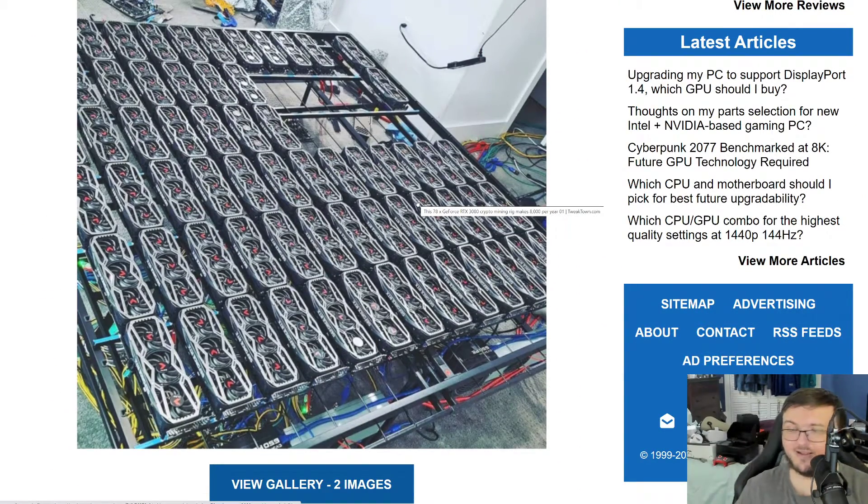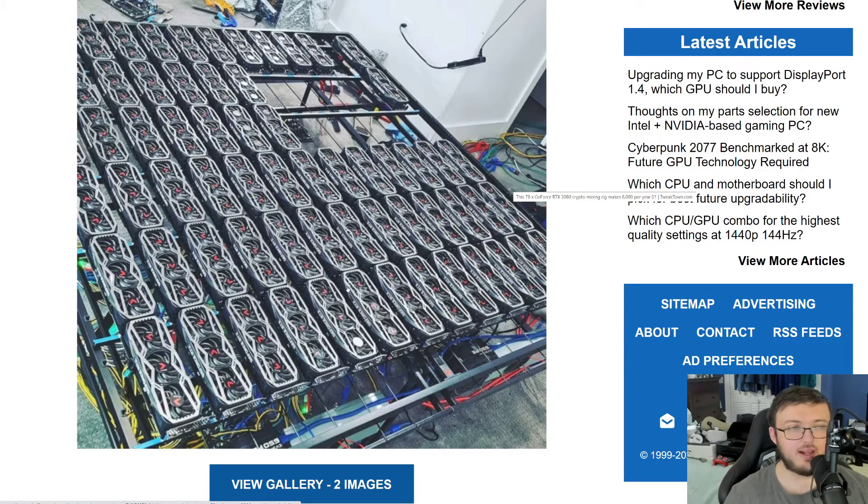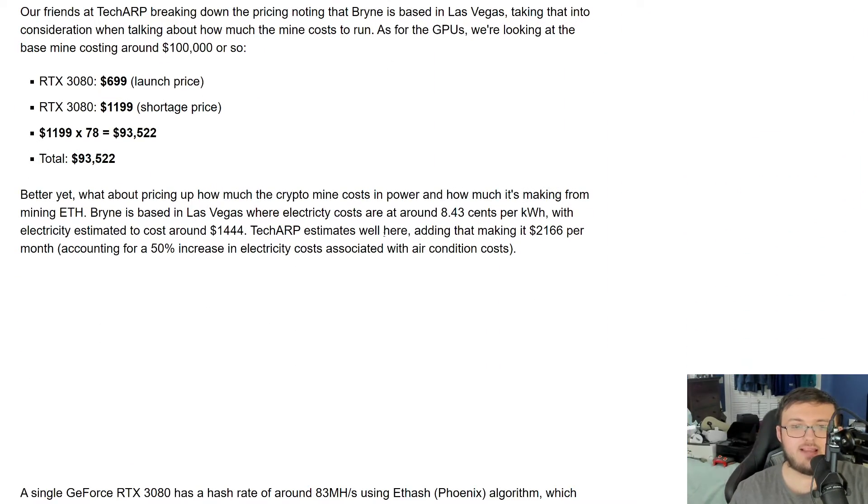And that's not even taking into consideration any issues. If one line of cards breaks — one, two, three, four, five, six, seven, eight, nine, ten, eleven, twelve, thirteen — that's thirteen thousand dollars they have to replace right there. You just keep going: that breaks, that breaks, that breaks. So when they say this will make $128,000 a year, it's clickbait, because that doesn't account for failures.